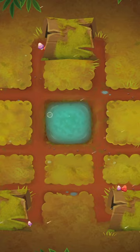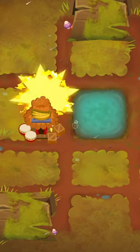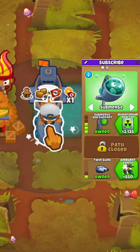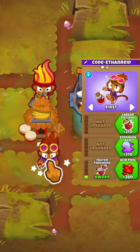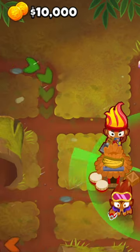Before doing this, turn off monkey knowledge and start the game on Logs on Deflation mode. Get a 2-0-2 discount village and above it buy Gwen. On the top side of the water get a 3-2-0 buccaneer, below it get a 3-0-1 sub, and finally get a 0-0-1 alchemist, all in the range of the village, which will leave you with exactly $10,000.